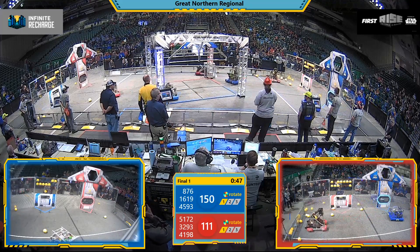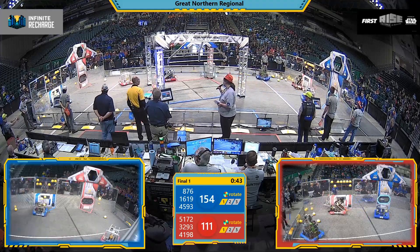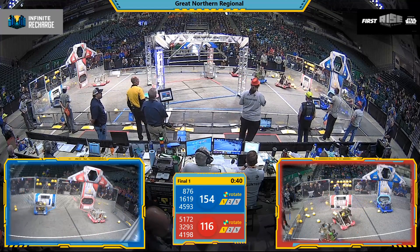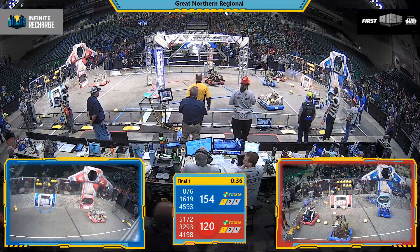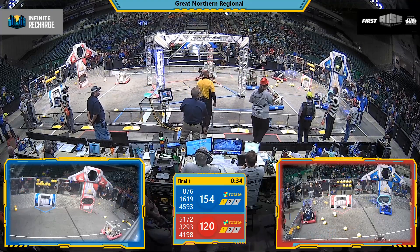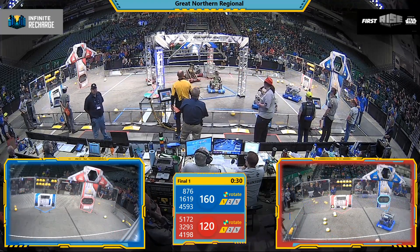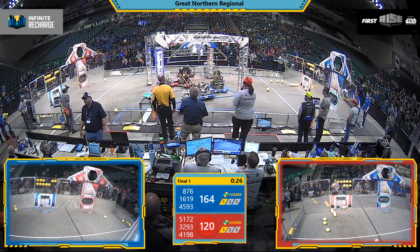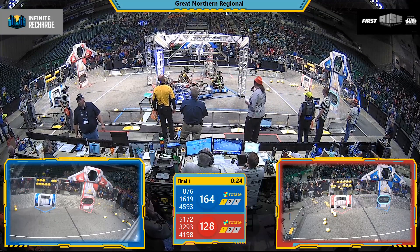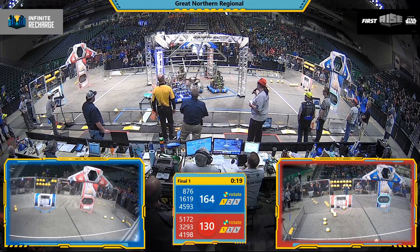876 tossing two more power cells in that upper goal. 5172 answering on the Red Alliance side, getting four more up in there. The Longmont machine with precision delivering four power cells to that upper power port for the Blue Alliance. Greenbush Gators answer with four of their own, then spin that control panel, activating Stage 2 of their shield generator.